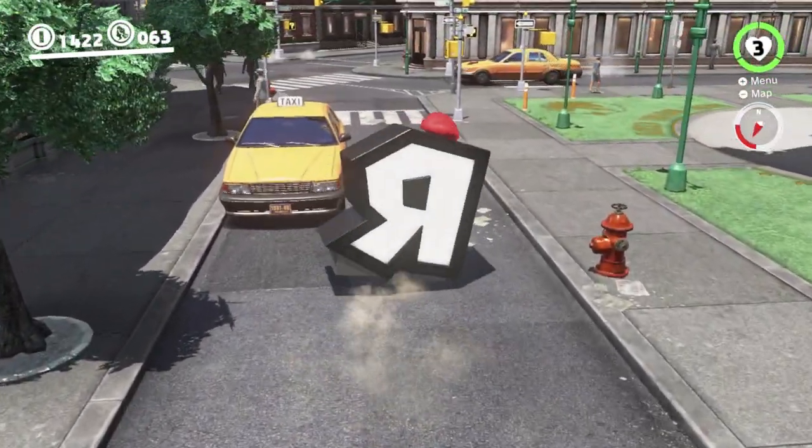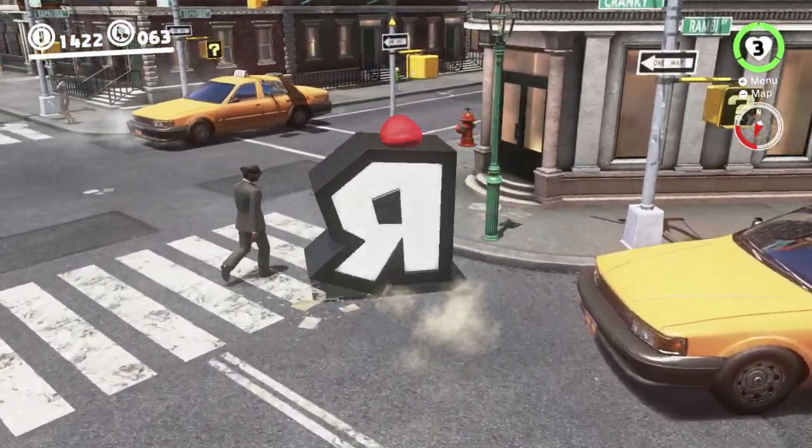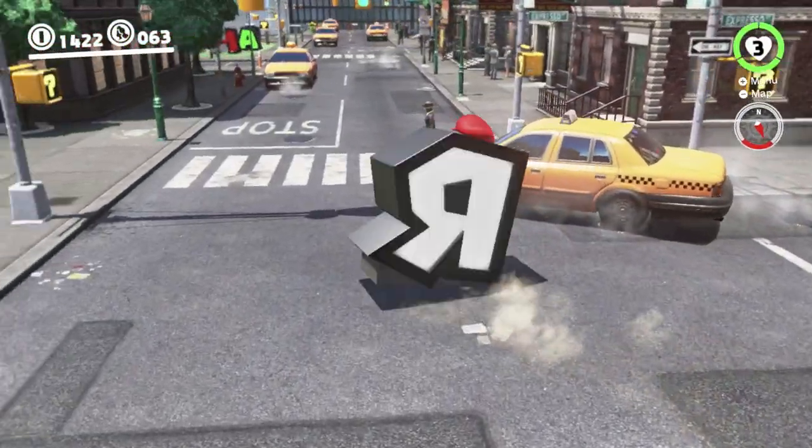The way it behaves around the taxis is kind of strange. If Mario's captured the R, then the taxis will actually stop so they don't run him over.